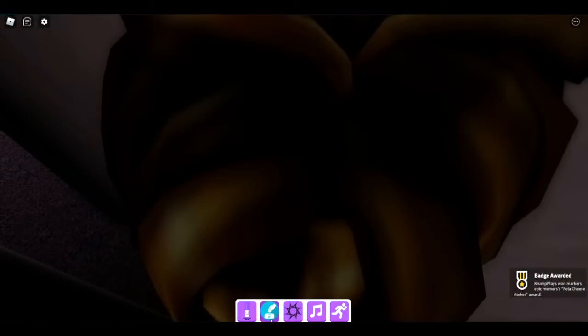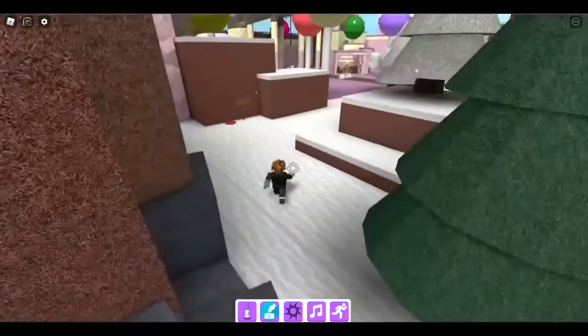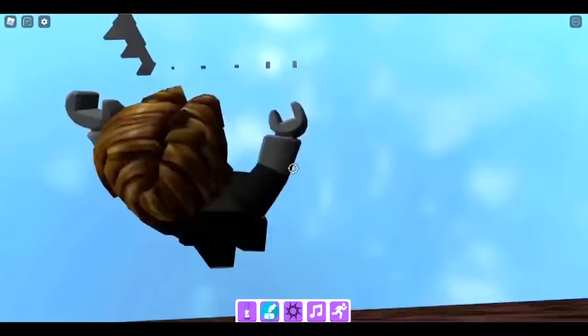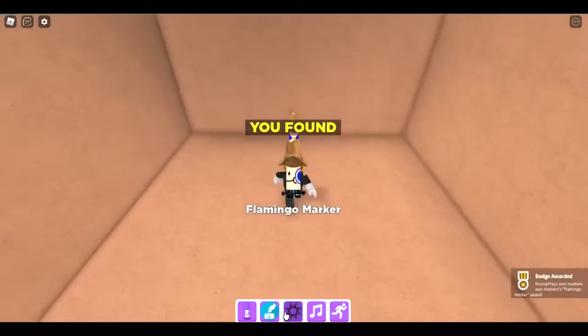The next one is the flamingo marker. Go to the snow biome, fall through here, fall down there, and right here is the flamingo marker.